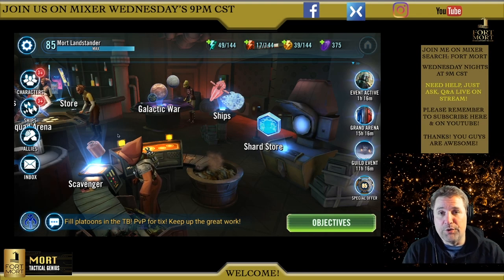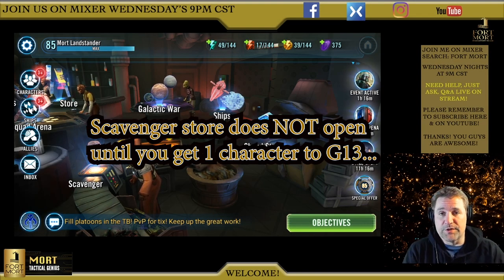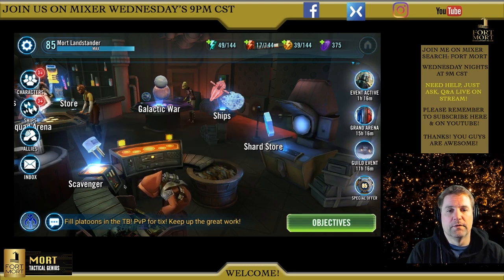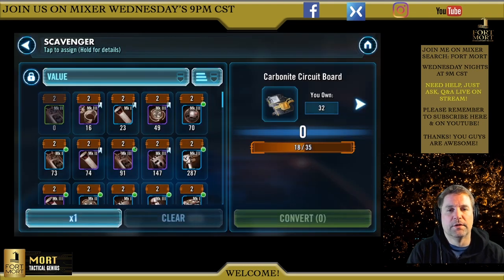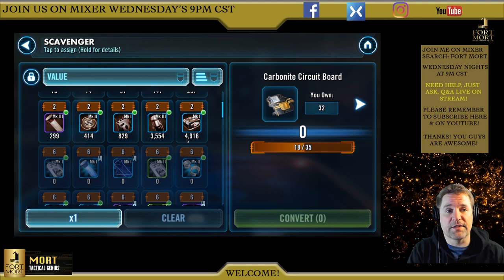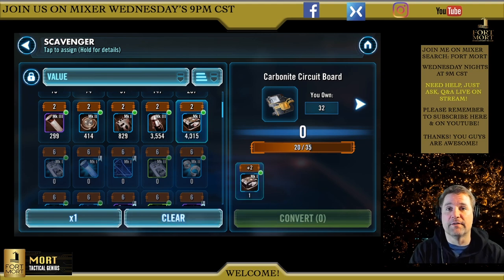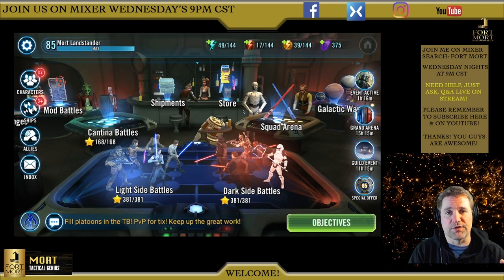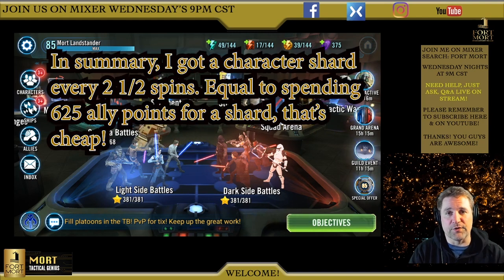For those of you who may be new to the game: when you get up to Relic 13, which is the highest gear level, you can go into the scavenger and trade in gear you don't use that you have a ton of. For example, I have 4,916 of one item here and I can exchange that for pieces to build on my relics. That's why it's important to use your ally points.